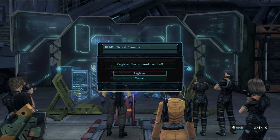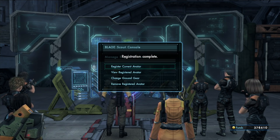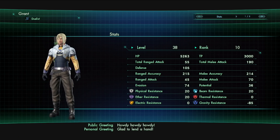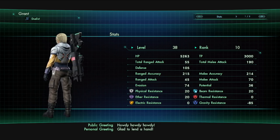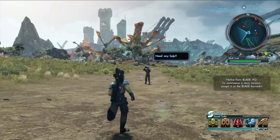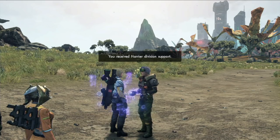Remember, you can register yourself so that other Blade members can scout you. By doing this, you can collect additional rewards. You may also run across other Blade members while exploring Planet Mira, as well as inside the Blade Barracks or base camps. Be on the lookout for potential allies. One of them may just save your life.